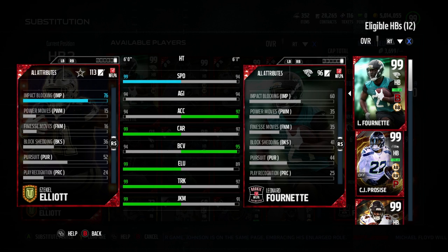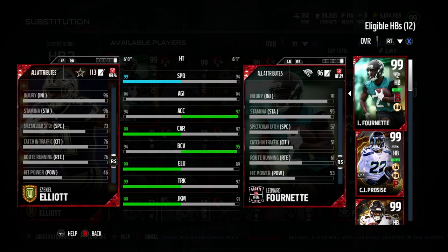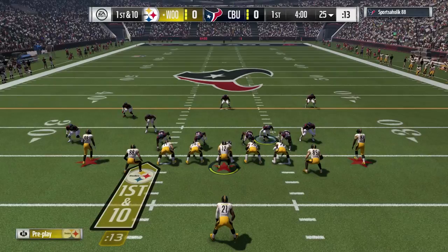So it's got like 99s, or things that look like 99s, because 4 is kind of in the same shape as a 9. Impact block doesn't matter. Injury, stamina, spec catch, catch in traffic, route running — but that's kind of where all running backs are. Three catching categories — like Le'Veon Bell's around that too, and it's just ridiculous.